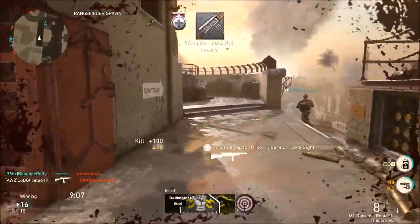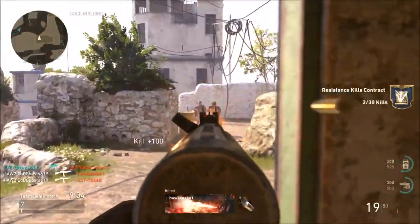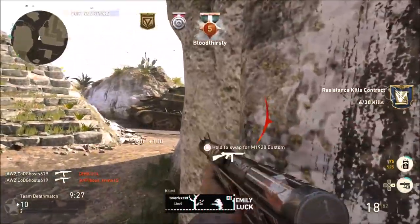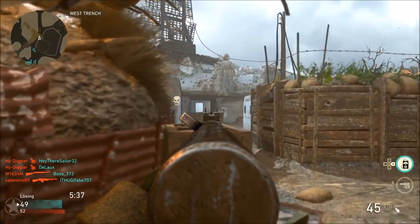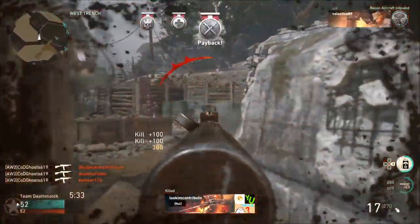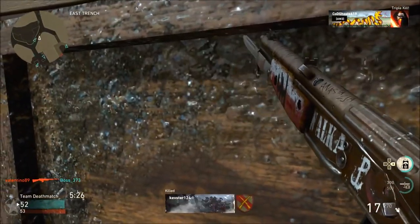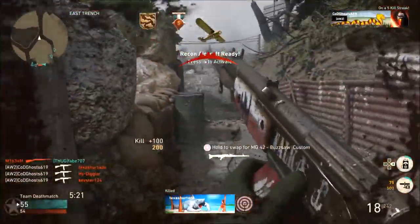The Volkssturmgewehr is a new rifle in COD WWII and it's amazing. These clips show it shredding - the clip on Balter was my second game with the Volk, and the clip on Flak Tower was my third game, which is absurd. Just from those games alone with barely any attachments, you can tell it's a powerhouse, and later with attachments it's going to be even better.